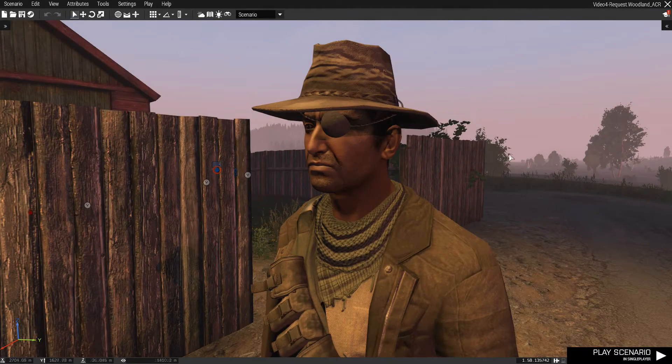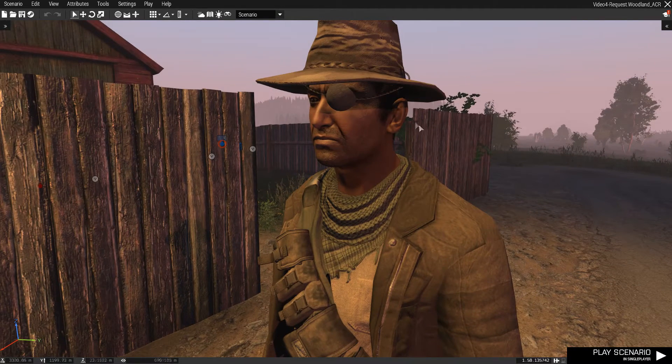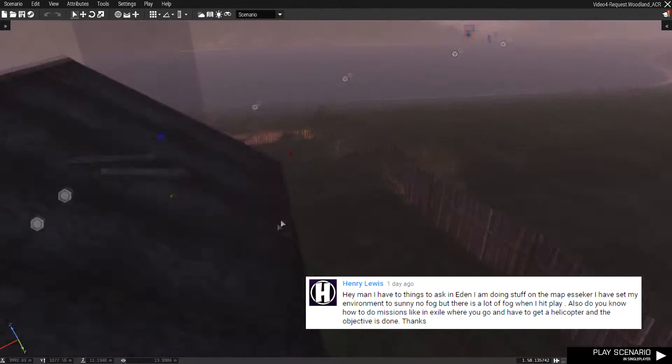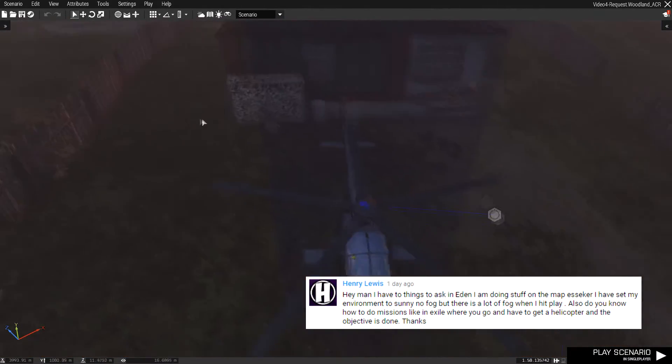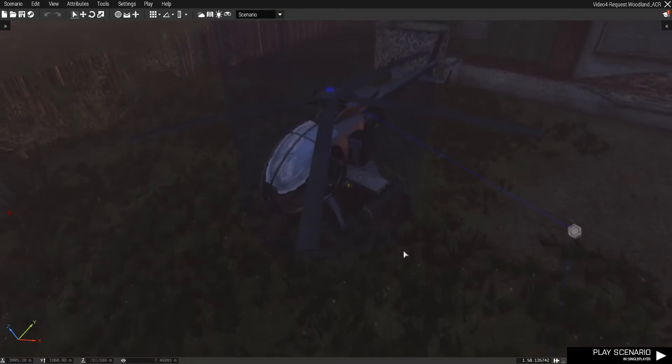Greetings kings and queens and welcome back to Arma 3. Today we're going to be taking a look at the Arma 3 Eden editor, also called the 3D editor. I got a question from a viewer — he asked: do you know how to create a mission like an exile where you have to capture a helicopter to complete the mission? How can you do this with the Eden editor?